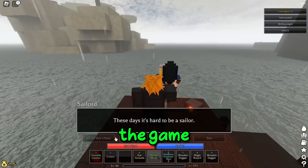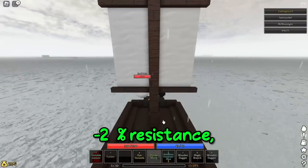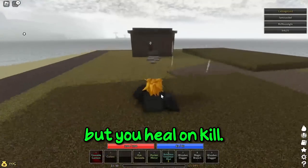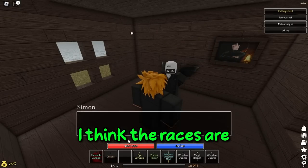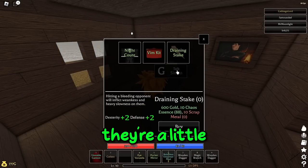The second race in the game is the Vampire, which I'm showing the location of right now. You get minus 25% resistance, so you take 25% more damage, but you heal on kill. Honestly, I think the races are kind of trash. Hopefully they'll do more with them later on, but I guess they're a little cool — a neat feature.